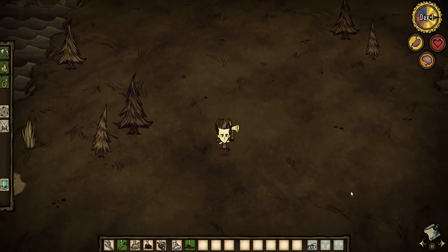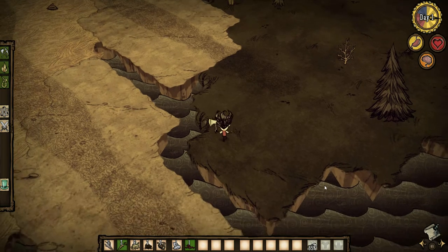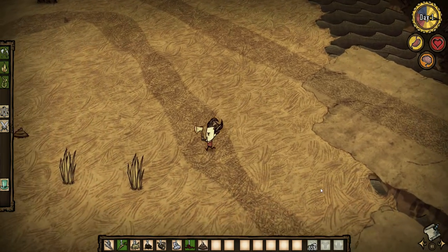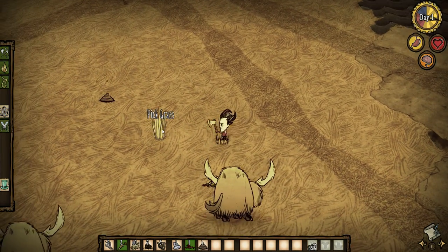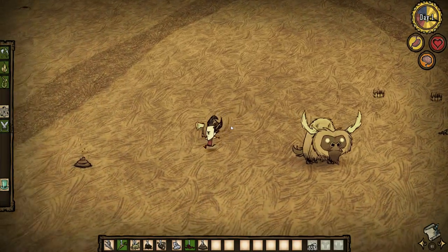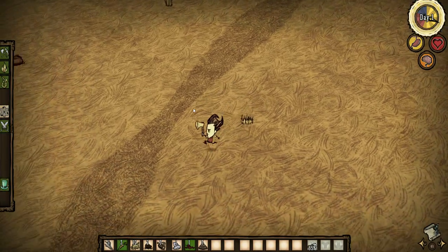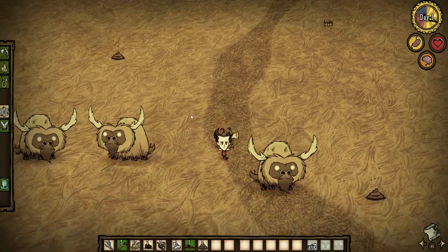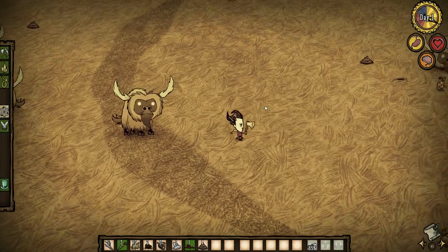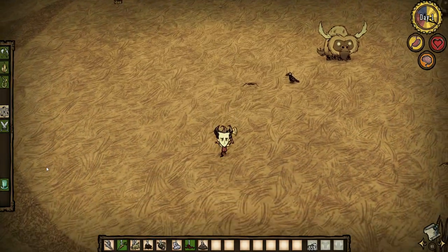This is rocky terrain. Manure means that there are beefalo nearby — good. Poop is like one of the most important resources in the game. It helps you make farm plots and fertilize plants that you dig up and transport, like berry bushes. Usually what I do is dig up a bunch of berry bushes. Finding beefalo this early is pretty lucky. I can't make an advanced farm plot yet — I need a science machine first.